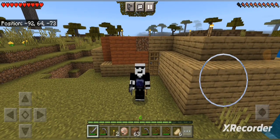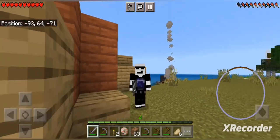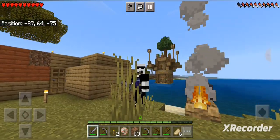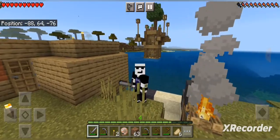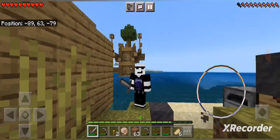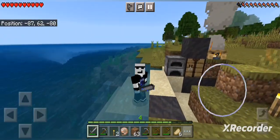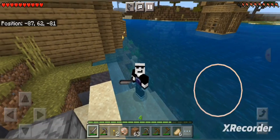Welcome to episode two on the server of Geopolitica. I've only been off for like a day and we already have this monstrosity — I'm not too sure what it is, I'm just gonna call it the anti-gravitant. Pretty sure Kufo built this.